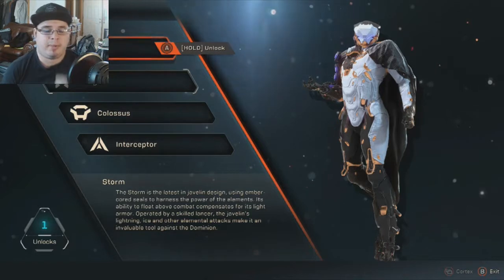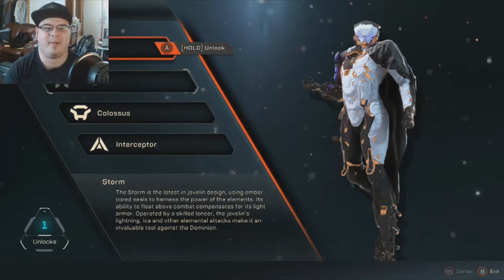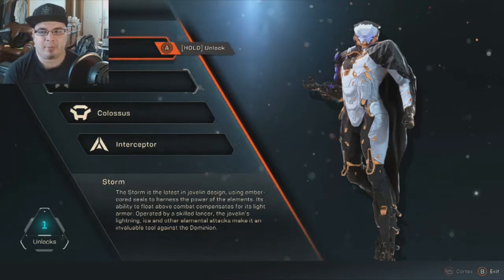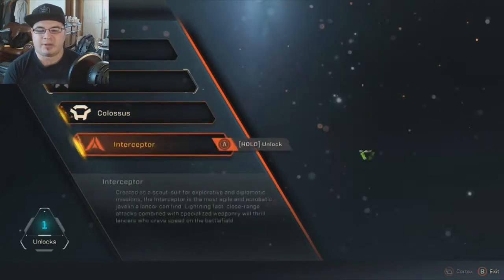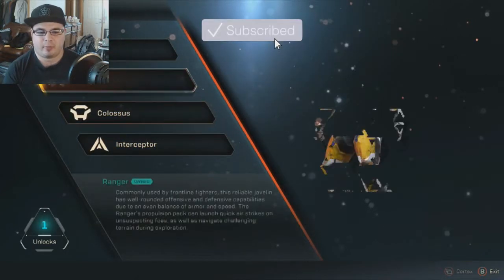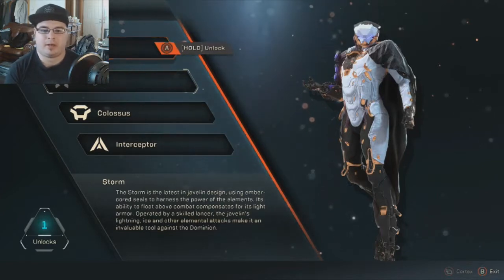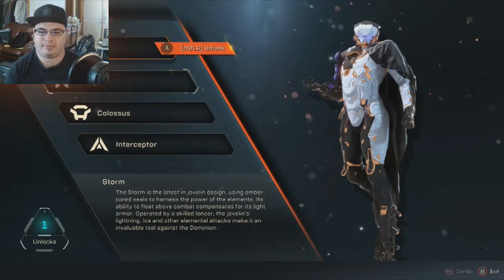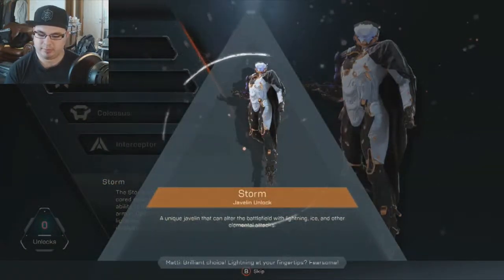Hey, what's going on internet? Coming at you with another video for the Anthem demo. Last time I got an unlock for another javelin — one of three I can choose from. I'm gonna go ahead and take the Storm. Really kind of like that — brilliant choice, lightning at your fingertips.